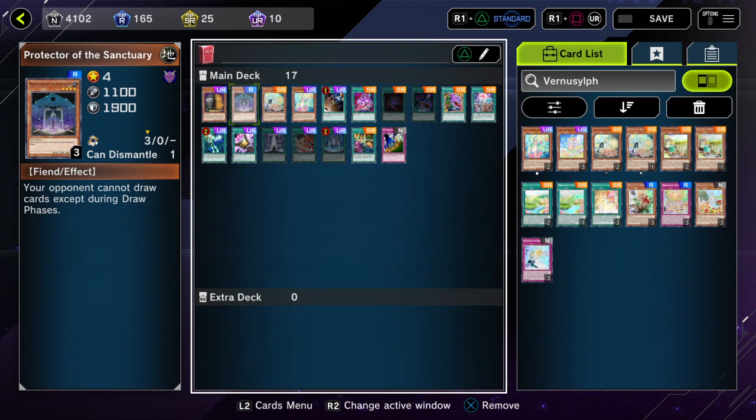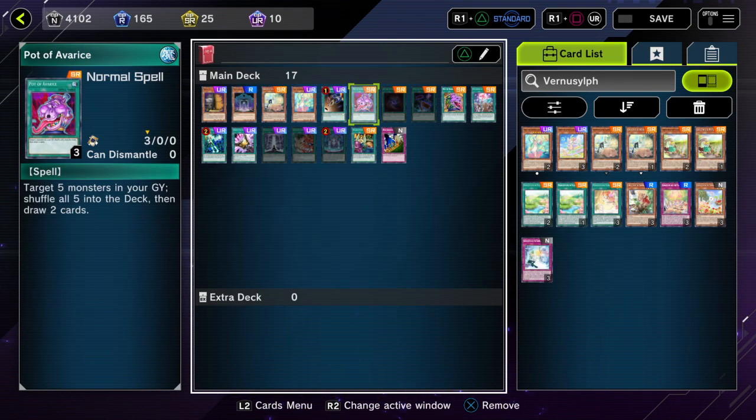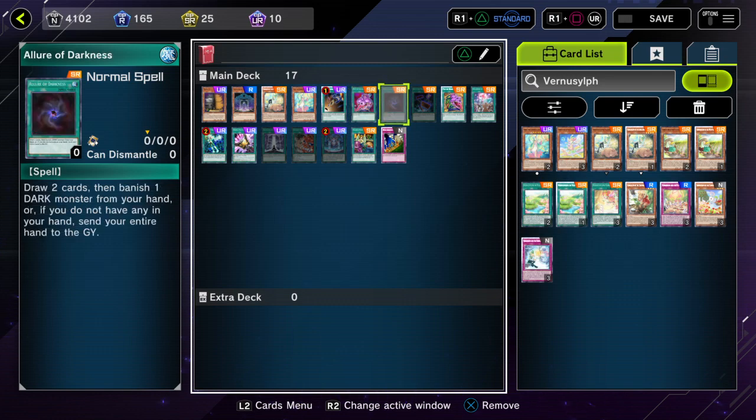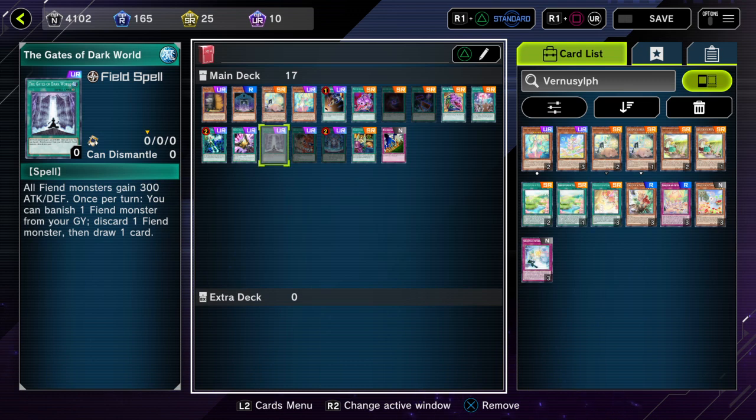As long as Protector is face-up on the field, Card Destruction is locked out because that counts as drawing cards outside the draw phase. Cards such as Card Destruction, Pot of Avarice, Allure of Darkness, and for Dark World decks, Gates of Dark World — they cannot draw as long as Protector is on the field.